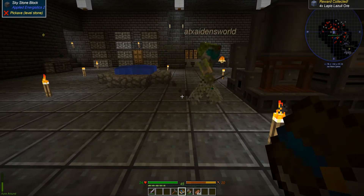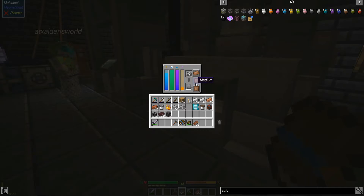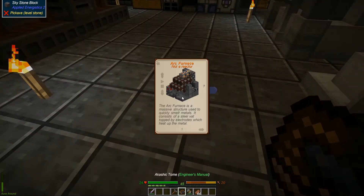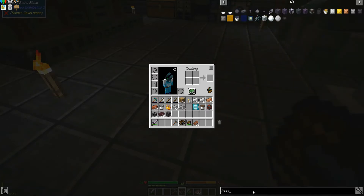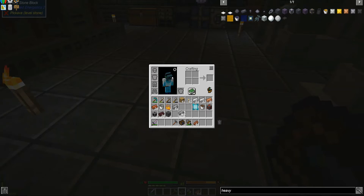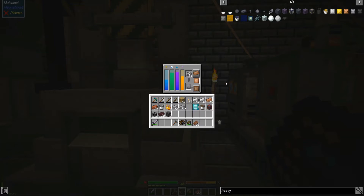Okay, what we're needing to make now is the arc furnace. First thing I'm doing is making the heavy engineering blocks - I need six in total. What's four times three? Twelve. One, two, three, four, five, six, seven, eight, nine, ten, eleven, twelve.